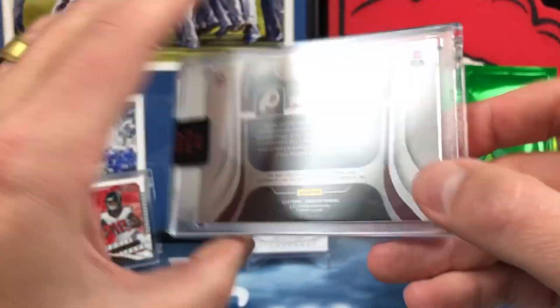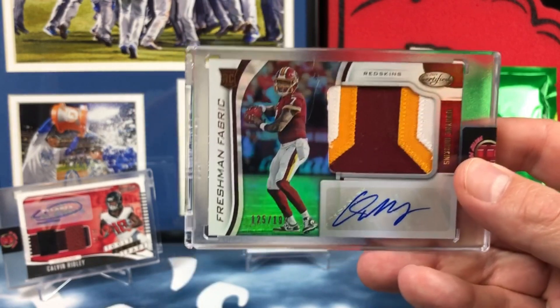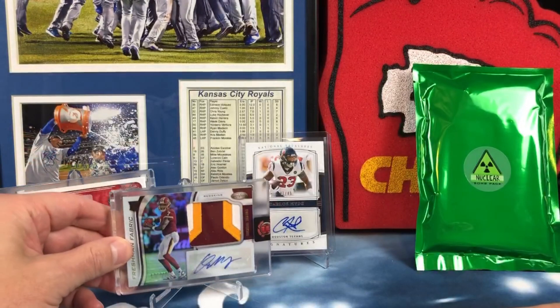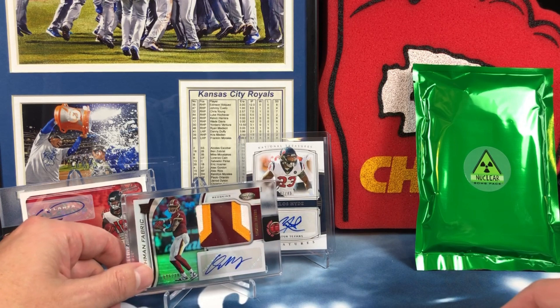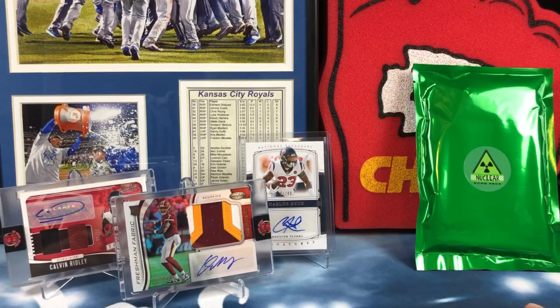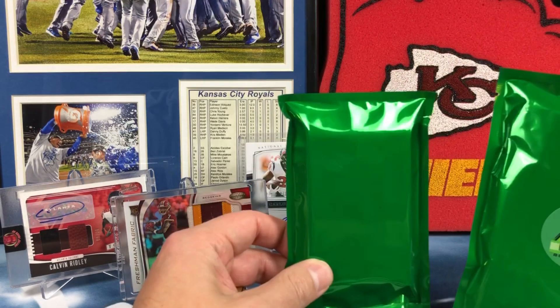Washington has Alex Smith back so it's gonna be really interesting to see how Haskins does this year — he's got a battle with Smith, and Smith made a pretty sweet comeback. That's pretty nice. I've been picking up quarterbacks from 2019 like Haskins, Kyler Murray, Drew Lock, all those guys, so I always love getting quarterbacks. Alright, let's go for the big Nuclear Pack.